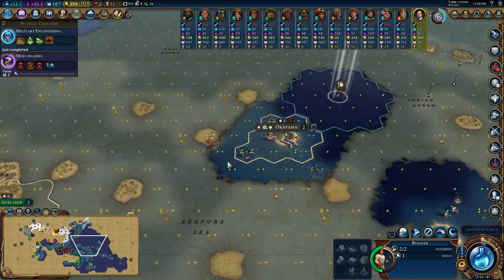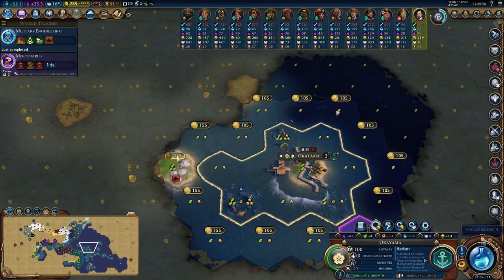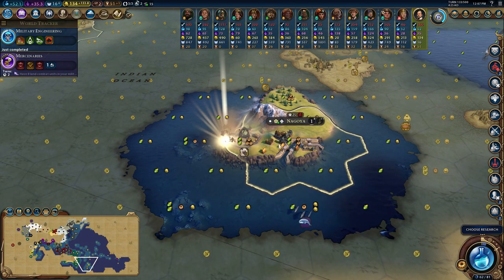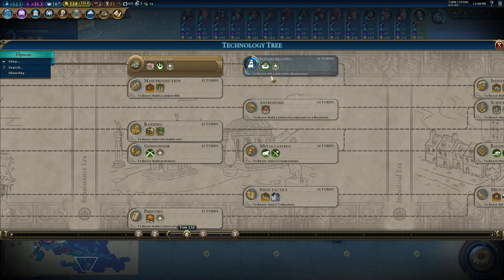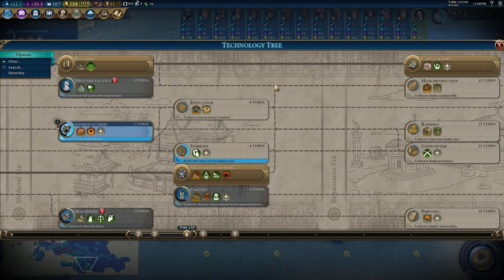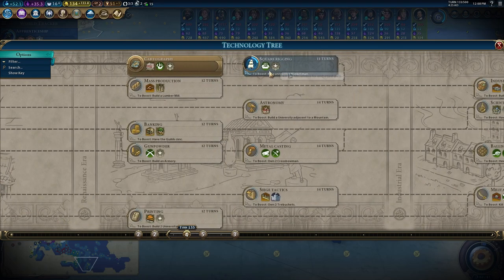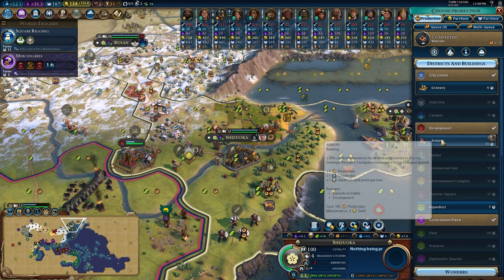Okayama it is! I just sent this builder off to pick up the tribal village but I'm having them turn around and go onto this little island - we'll buy up the tiles and secure that niter. Finally got some sheep and the first pasture of the game! Now that we've got niter, I want to get Apprenticeship - it's only two turns away. The other option is Square Rigging. I don't see anything that needs an industrial zone right now, so I'll keep going towards the frigate.